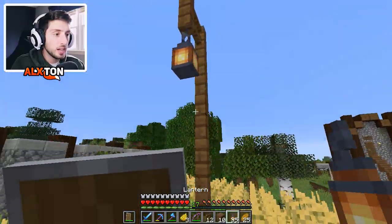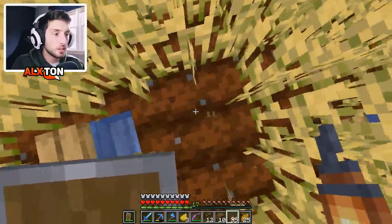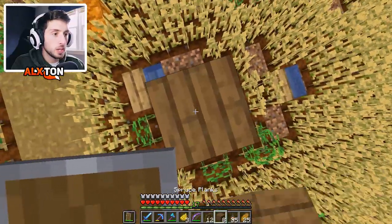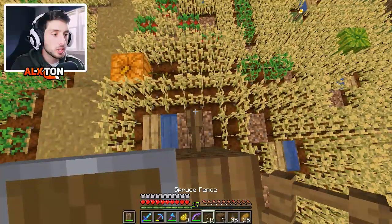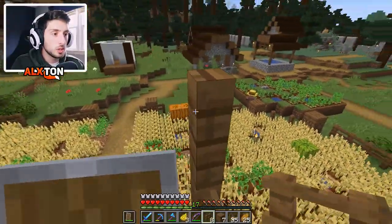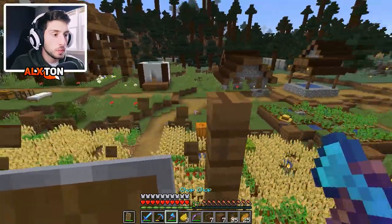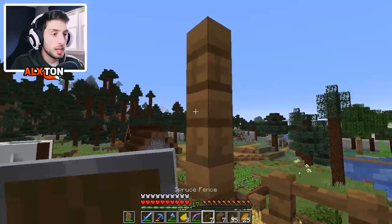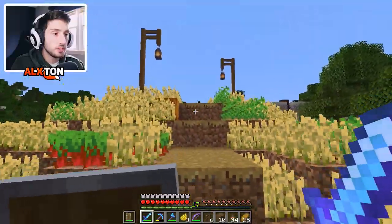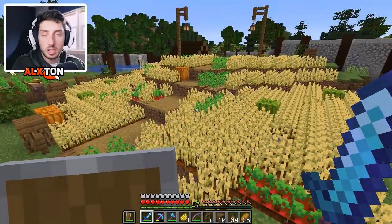Let's go ahead and hang our lantern from the top — very simple look. We're going to do the same thing on this side right here, put a few fence posts, break this block, build up a little bit, add a few fence posts going high up. We have to make this even — that going across is too low, so we'll remove this piece and build it up one more. That looks already a million times better. Just a few little details across the farm just makes everything look so much better.